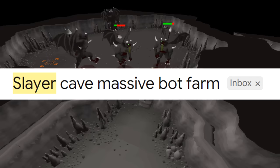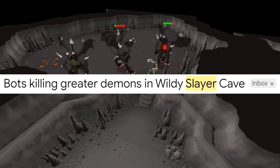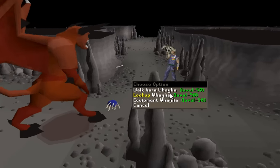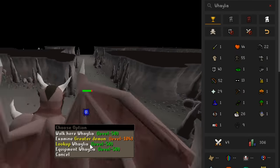A flood of tips just came in, and I've never heard of anything like this before. But apparently there are hundreds of bots doing Wilderness Slayer right now, specifically in the Wilderness Cave. The tips all said they were seen at the Greater Demons. Obviously I go to check it out, and on literally the first world I checked, I found one.